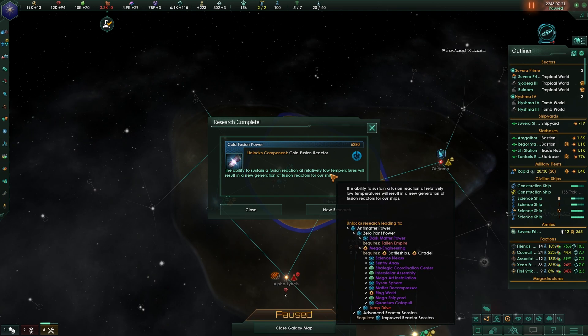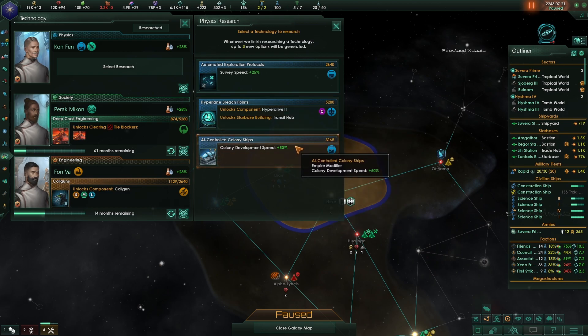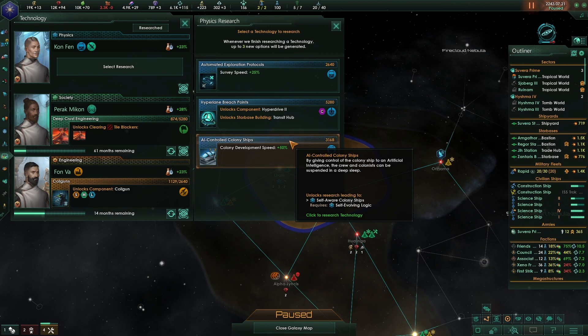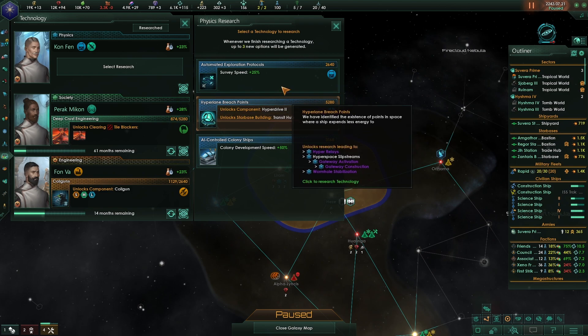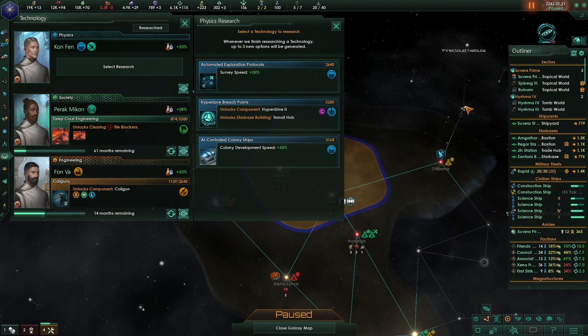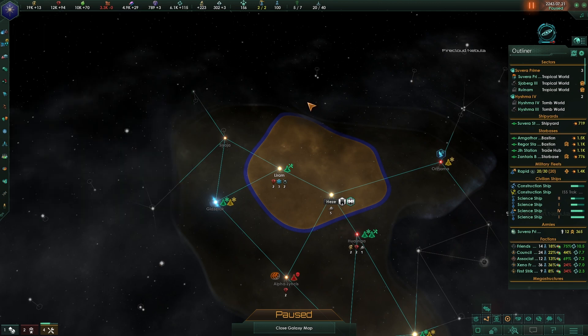New research unlocked: zero point power, requires fallen empire dark matter power and megastructure engineering. Also available: colony development speed, self-aware colony ships - which leads to hyperdrive gateway activation. And remote stabilization. I'm going to get that one out of the way. But how do I get the plasma? I need the plasma.